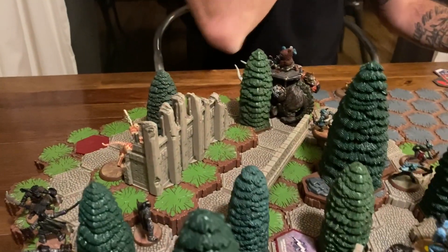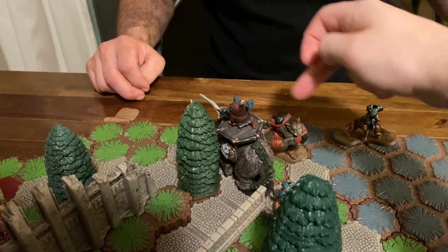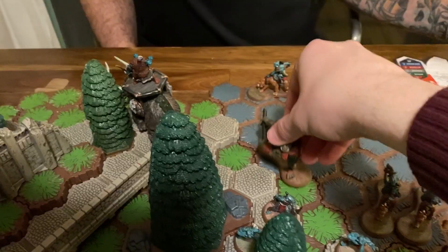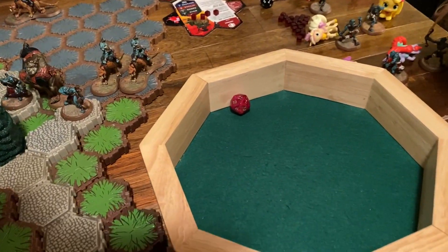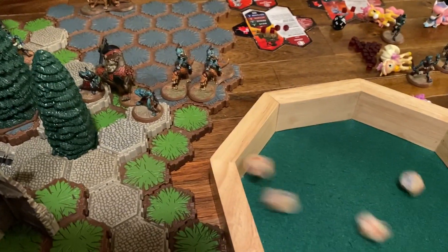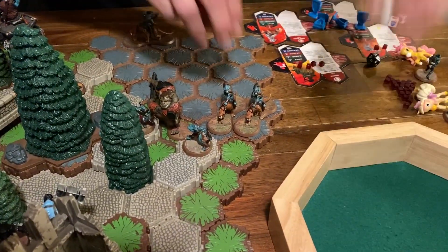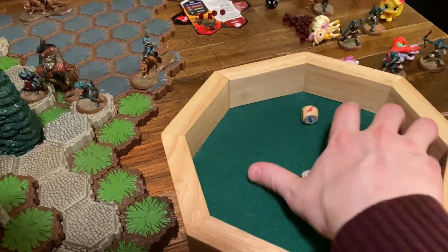Turn three. Ogre Warhulk moves in. He's going to disengage twice — roll for that — one wound. He's going to try and flail all of those guys. Rolling a 12 — so it's 11 or higher. Let's attack the Swag for three — got him. Attack the Arrow Grut on height for one — blocked. Then attack the other Arrow Grut for two — doesn't quite get it. That's my turn.